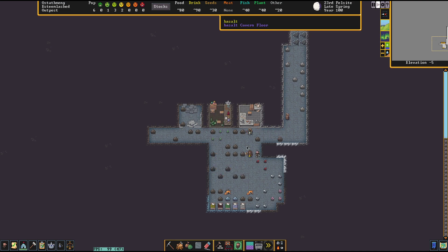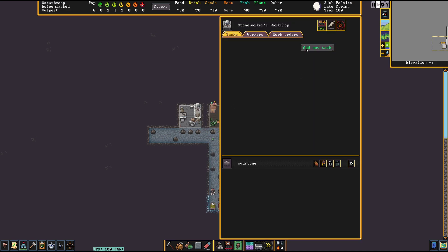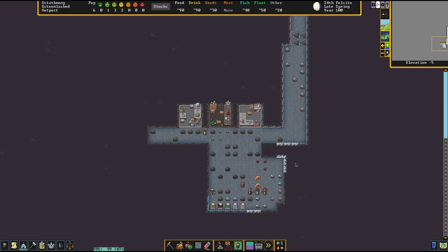What annoys me is all these rocks on the ground — when you're mining, everybody leaves stones and rocks. So one of the first things I do is when I get the stone worker up, they immediately just smooth blocks for all eternity. I add a new task, go to make rock blocks, turn it on repeat, and walk away.